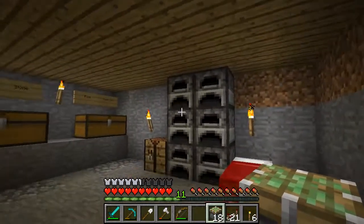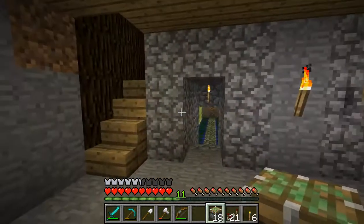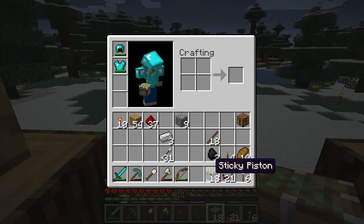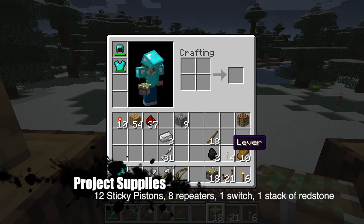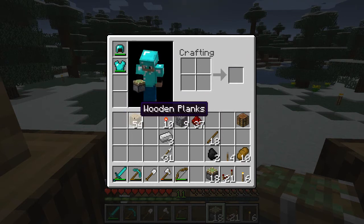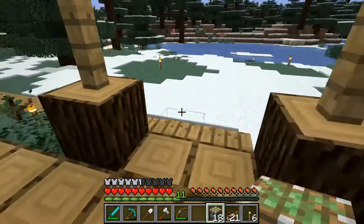We want to make it better in here. We'll make a bedroom or something over there. So what you're going to need is sticky pistons, some repeaters, and a lever — you really only need one — and redstone. I like to have redstone torches for testing to make sure things work, but you don't have to have them.